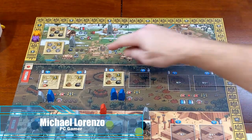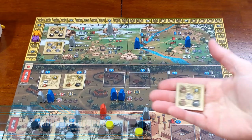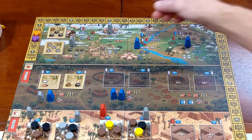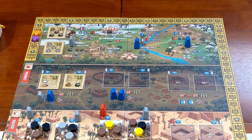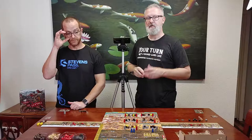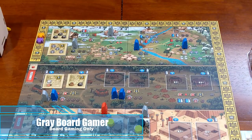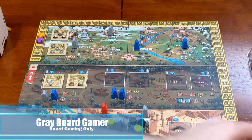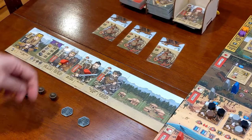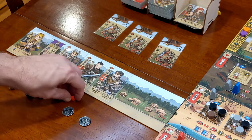I'll be placing my worker at the chief's tent to complete a quest requiring two wagons, equipment, and one livestock. I'll pick up at the barracks to buy another crew member — I'll be adding the scout to my crew. I'm not quite ready to raid yet, so I'll go to the barracks and spend one kumis, which allows me to remove two wounds from my crew — one from the warmonger and one from the champion.